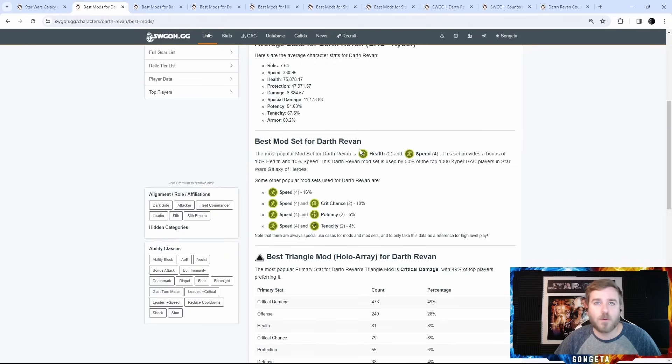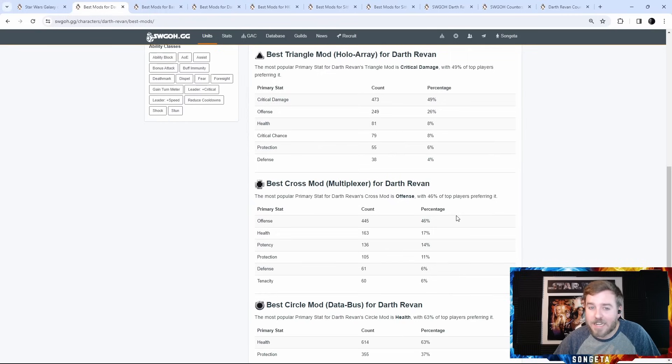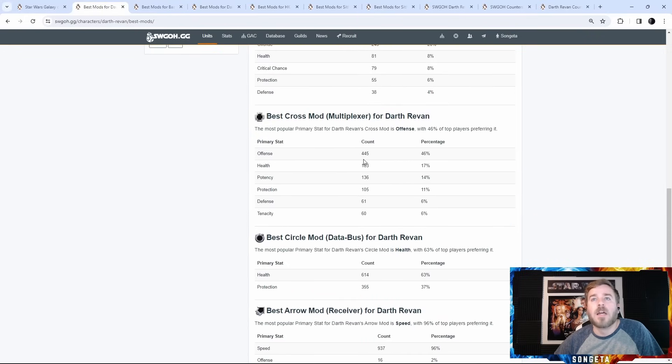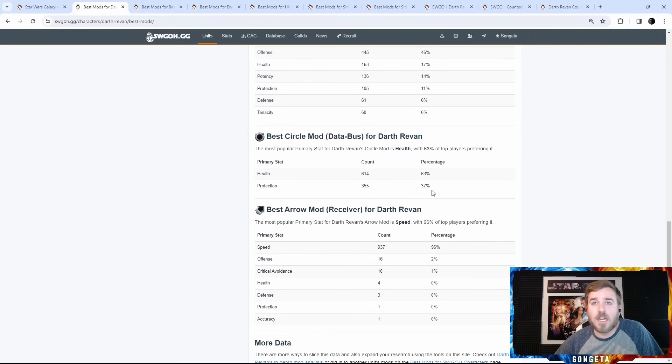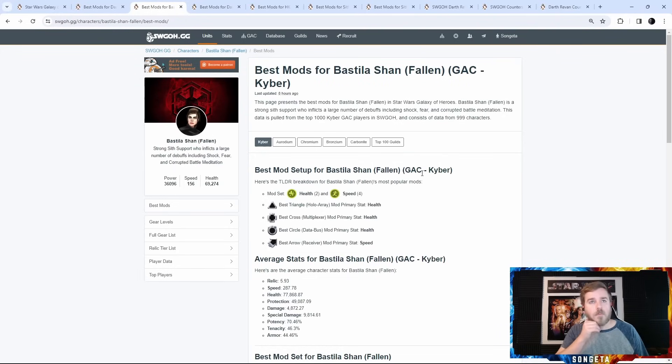These are all speed sets with a variable secondary set. Crit chance is not needed — don't use it. Most common triangle is crit damage at 49%, then offense at 26%, health at 8%. I think health is actually underrepresented here, especially for 3v3 with Darth Revan lead. The cross is either offense or health — health is leading at 63% but I think it should be closer to 75-80%. Speed is the dominant arrow for most of them.